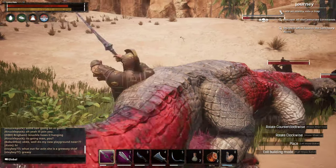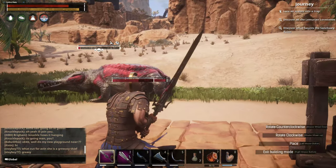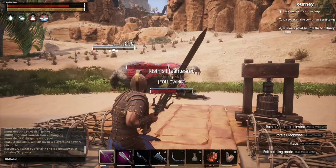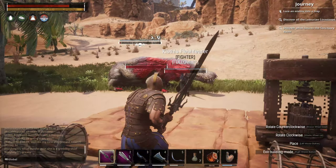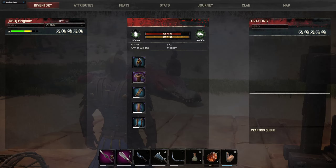I got two Warrior Thralls beating down the alligator boss. Look how fast we just killed him. This is one of the harder bosses to kill — he's almost dead. He died within about a minute and a half of fighting.